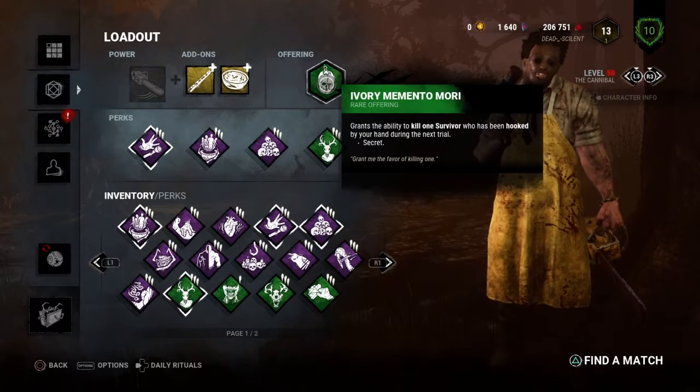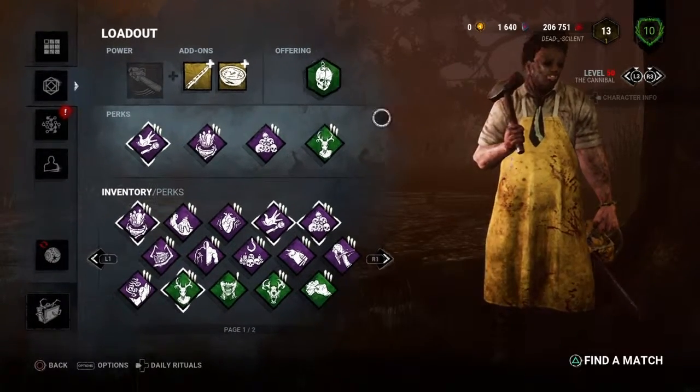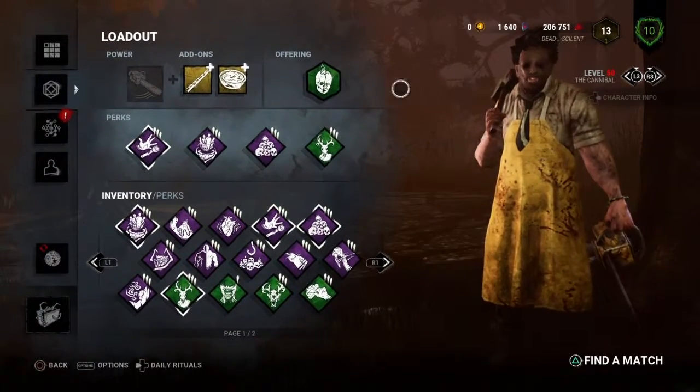The rake pairs perfectly with Chili, which increases acceleration when using the chainsaw — those two together are really good. So if I run into something it won't be as much of a penalty. I'm also using an Ivory Memento Mori so I can kill one survivor who's been hooked. I'm gonna use it on whoever's playing the best. Let's get into the game.